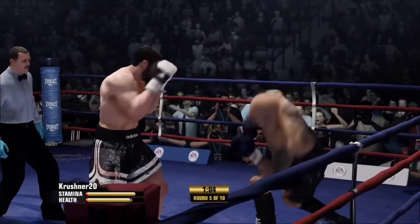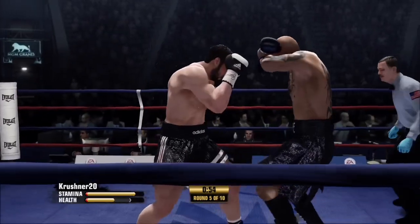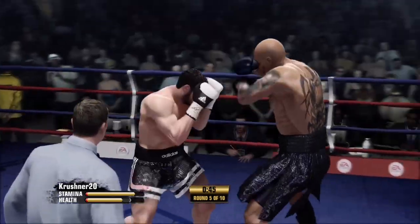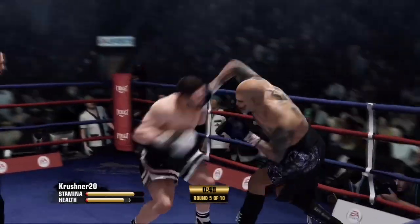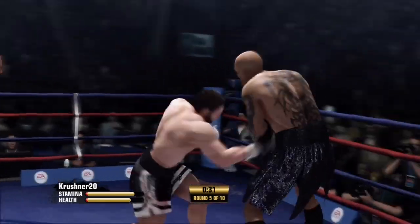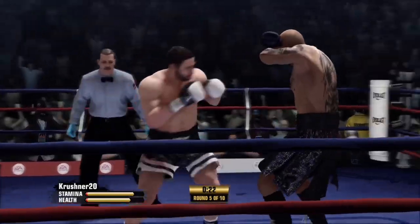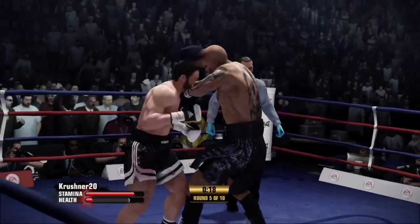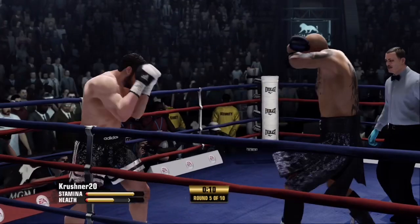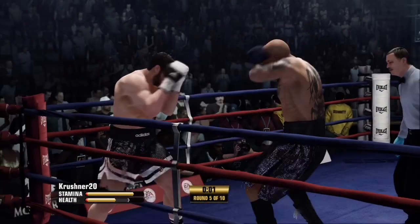Super two-punch combo by Crusher. Good right hand. Now he's targeting upstairs. Crusher's trying to get away with some fouls here, but this time not the case — the referee is going to dock him a point. He has his target, he lands a straight right. Back and forth exchange!